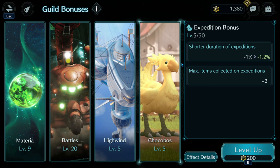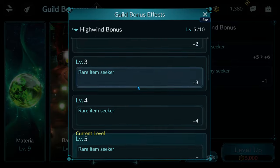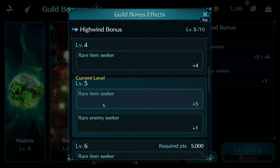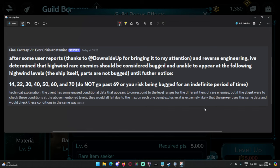Not many guilds we've seen actually go for the expedition bonus — it's just worth noting. The high wind bonus comes with two different buffs. First is the rare item seeker, which gives you a chance to get rare items when collecting items in the high wind — those little blue teardrops in your astro wind. Second is the rare enemy seeker, which gives you a better chance to encounter rare enemies. There has been an announcement from the data mining team that is quite important.